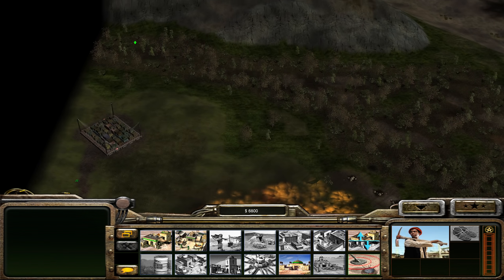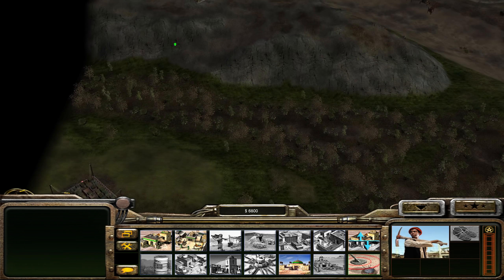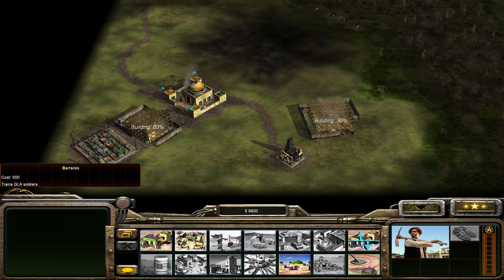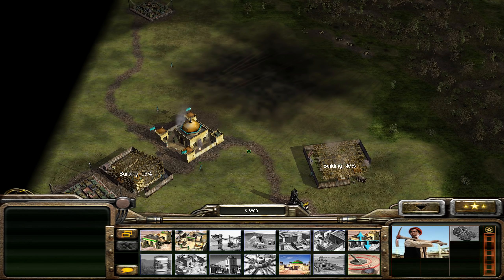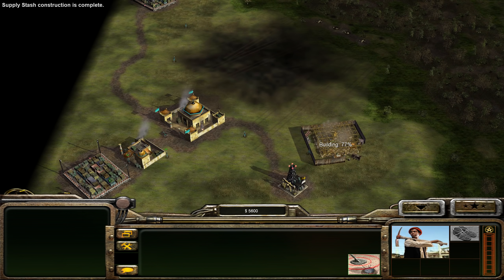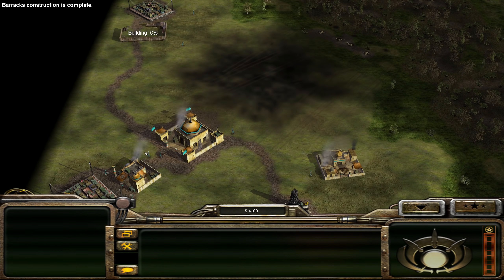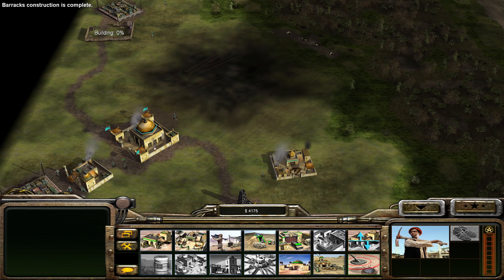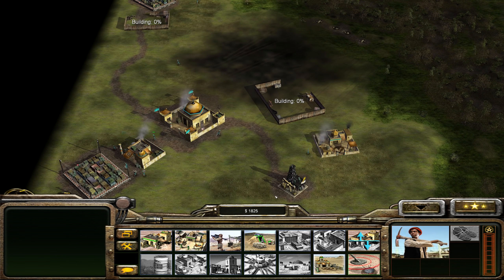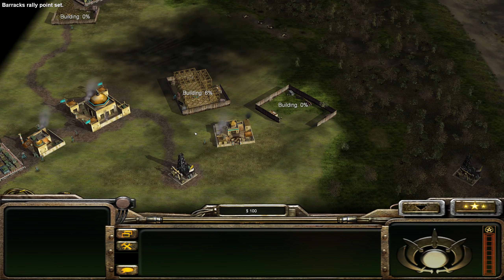Let's get some workers up here and positioned on the mountaintop as well. We can build an arms factory — we might get two of those, though I can't quite afford that yet. It's built on a GLA helipad — the official GLA helipad. Then let's build a bunch of workers here.